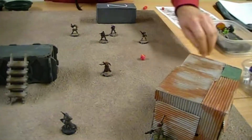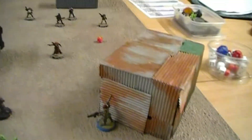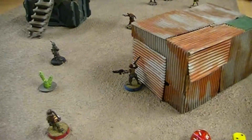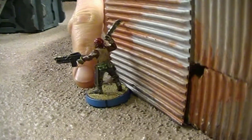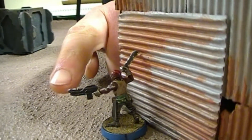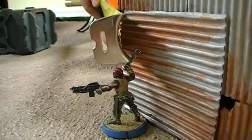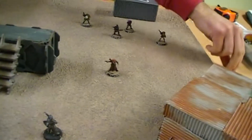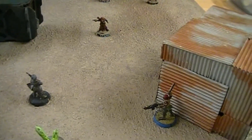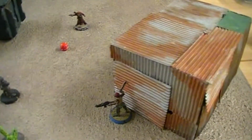There's one action die left. This target is within short range but in cover, so normally 3s but with cover it's 4s to hit. Checking line of sight — it's the volume of the base that counts, not protruding weapons. I can see a tiny bit of the model, so the shot is valid. Needing 4s, the roll is a 2 — another miss.